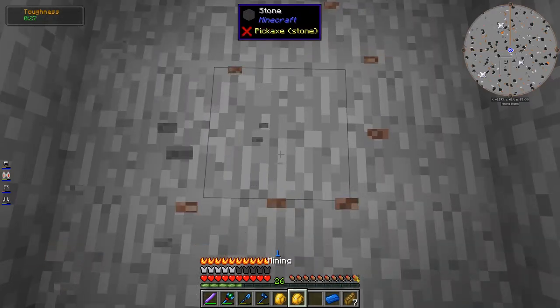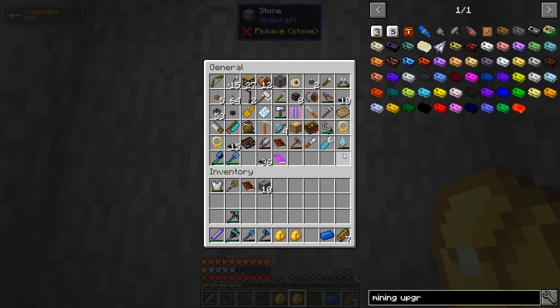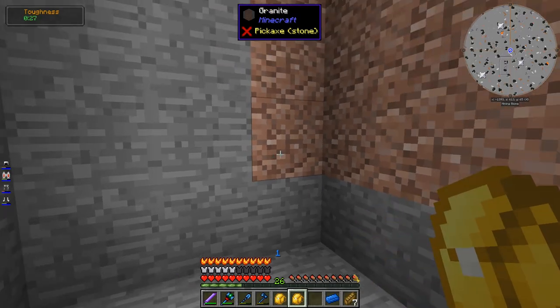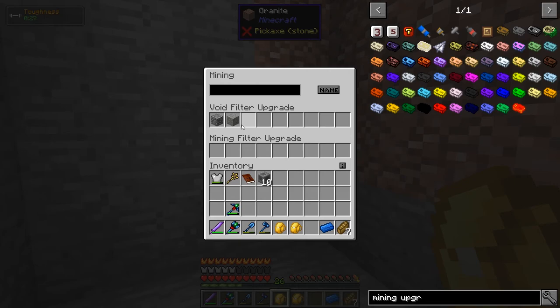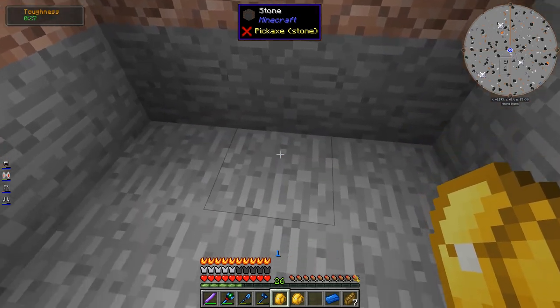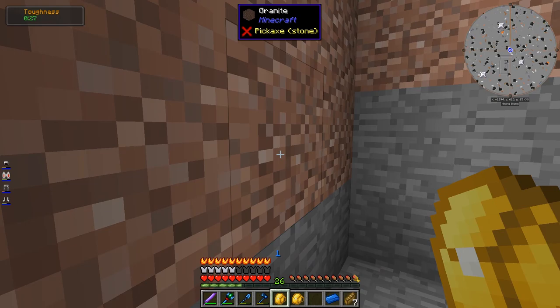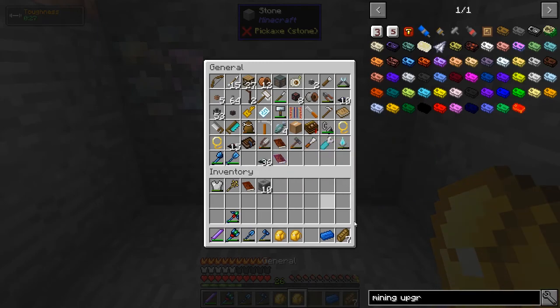So this is the stuff I guess I will keep. Wait — why is granite getting deleted? It's not in the void filter. I don't understand. That's odd. I'm kinda freaked out. I hope it doesn't accidentally delete diamonds or something.